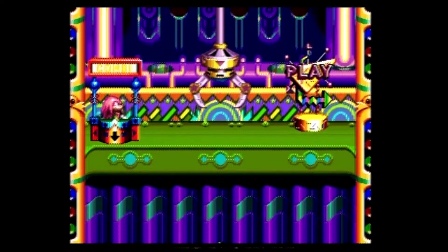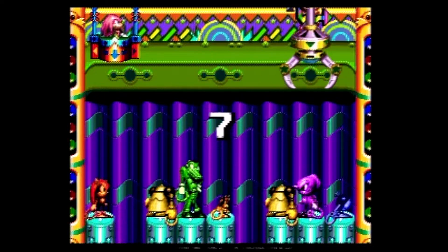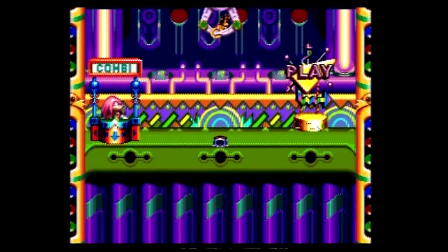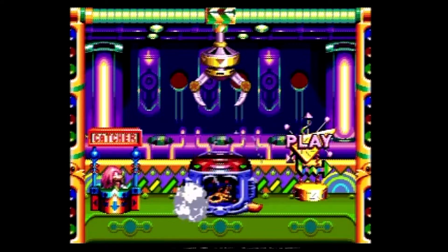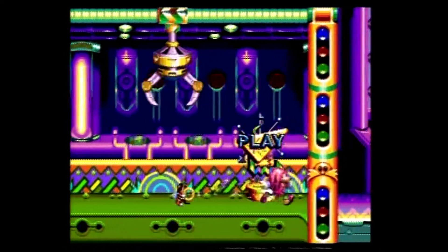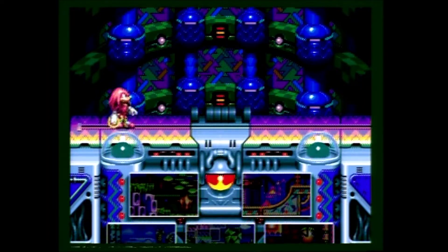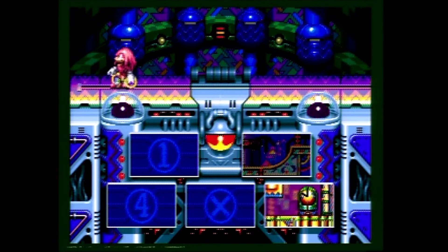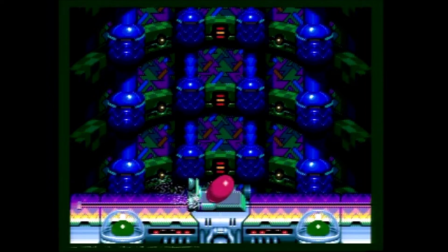Knuckles discovers he can rescue one friend at a time using ring power. The power that sparks between the rings holds the two partners together like a magical rubber band. With teamwork, the stretching and snapping action of ring power can double or even triple the partner's speed. Robotnik must be stopped before the grand amusement park lies in ruins. Knuckles Chaotix is a Sonic-style platformer for one or two players.